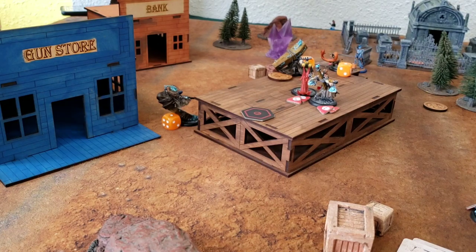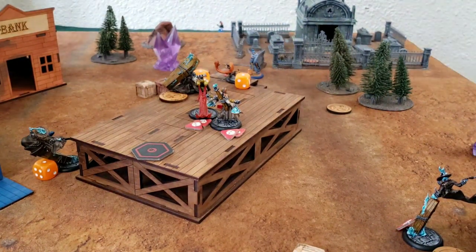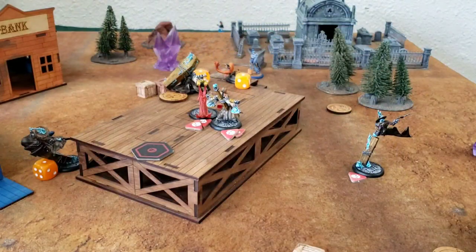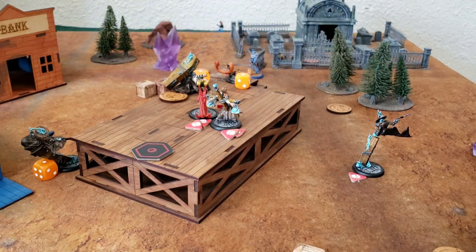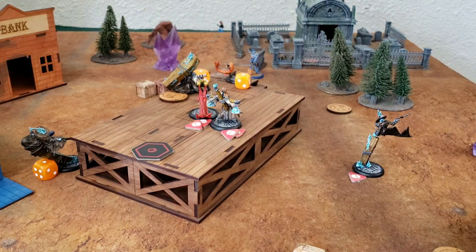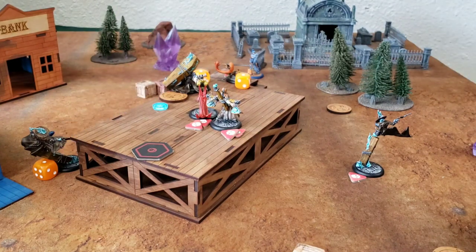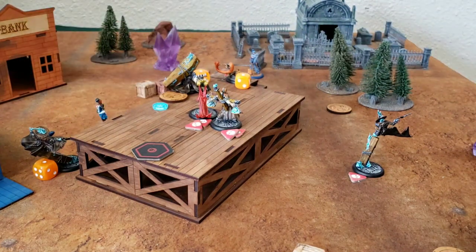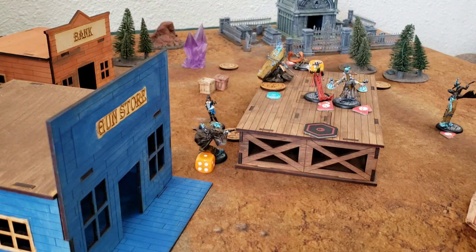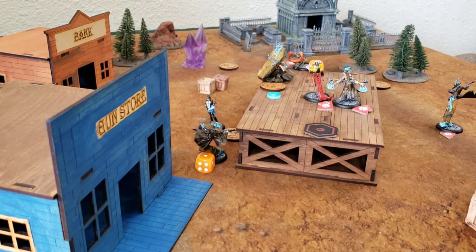It looks like a Death Marshal is trying to force himself on Colette, and the other Death Marshal at the bottom is moving his way up. I'm sneaking around Andrew's crew with Angelica and Cassandra. Colette goes up and buries that Death Marshal right in front of the screen.